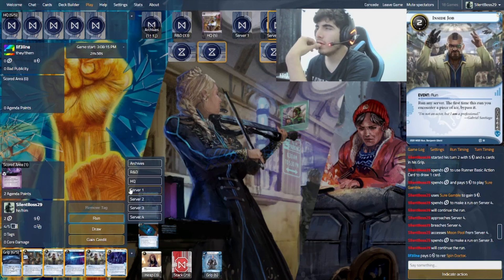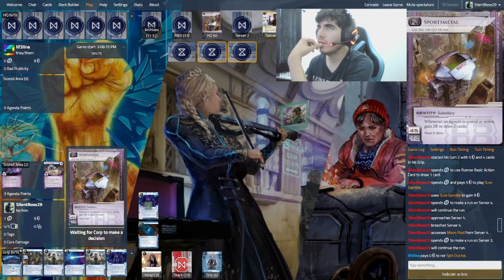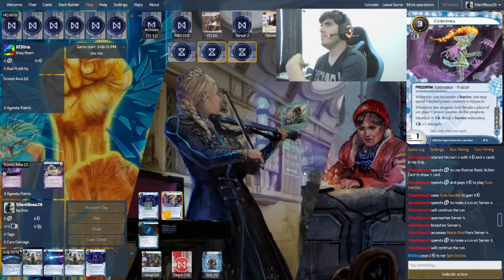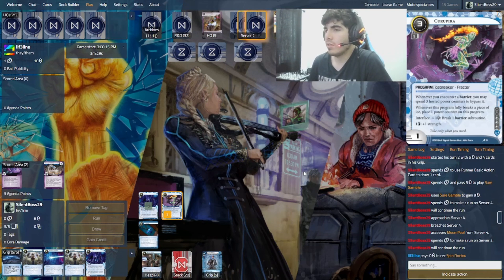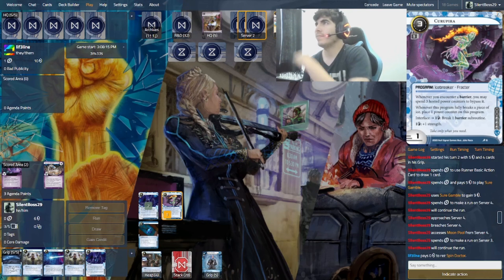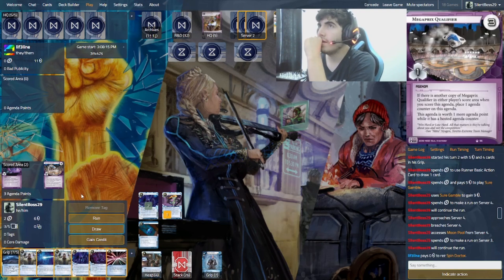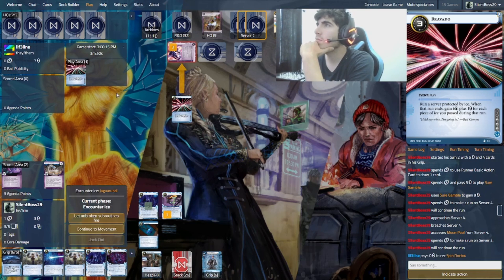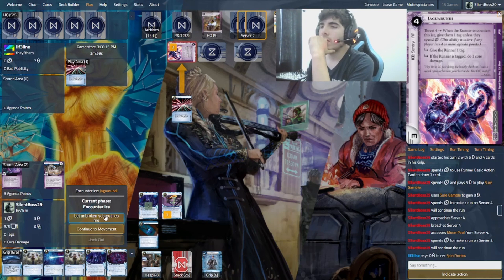Let's run server 1 and install a Curapira. We have a Megaprix — let's uninstall this and search for Kurapira. I'm looking for my Paladin still, or some drawing like Earth Rights Hotel or something, because drawing card by card is not going to do me very good. Server 2 is extremely protected. Let's run R&D — there's a Jaguard on it. This is going to be very hard.